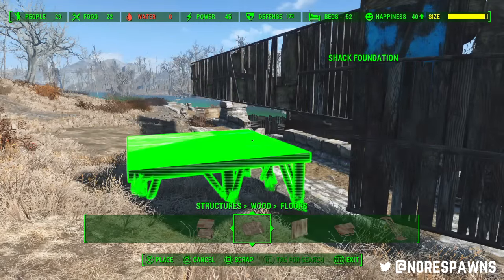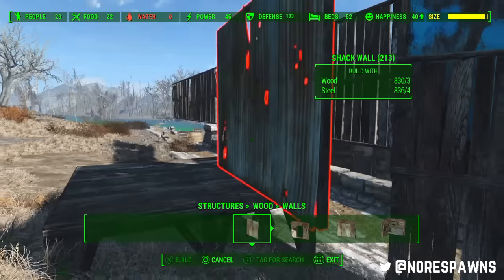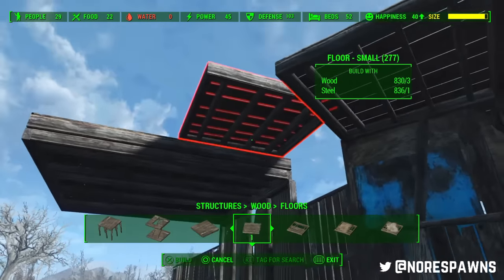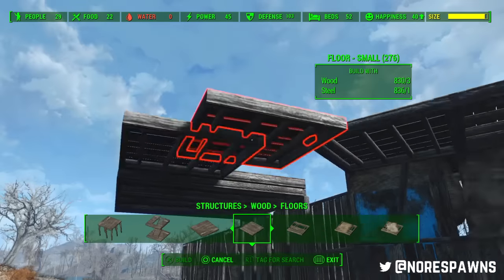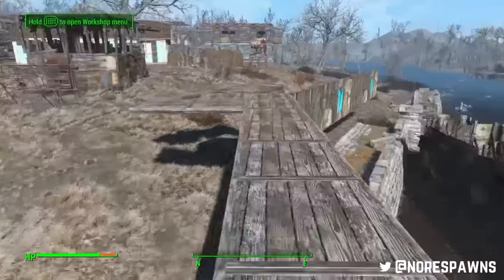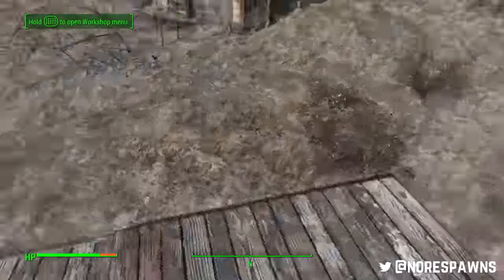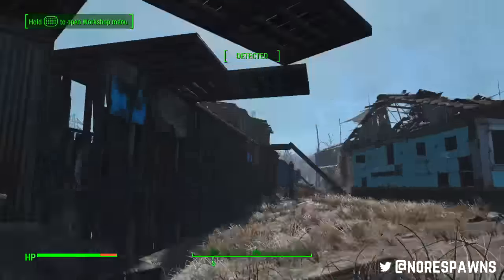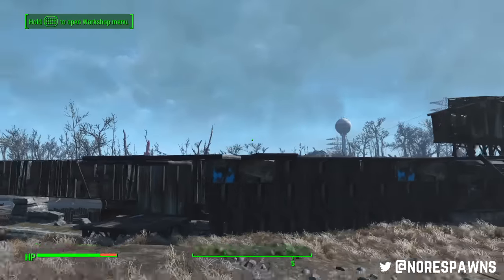It looks similar to how I covered up any bends in the castle, except I used one of the different coloured small shack floors. I'm really excited for the Wasteland Workshop DLC, people. We're getting what I think are called moxie lights — weird sci-fi lighting — it's going to be awesome. So you can see here I've got this all leveled up.